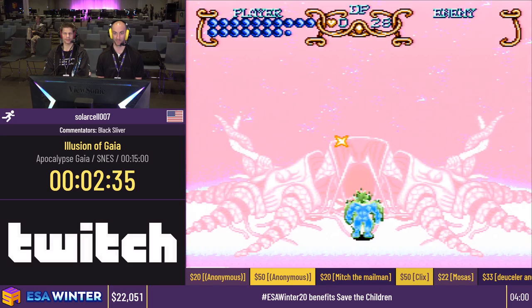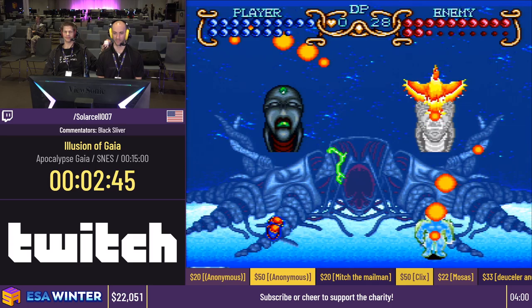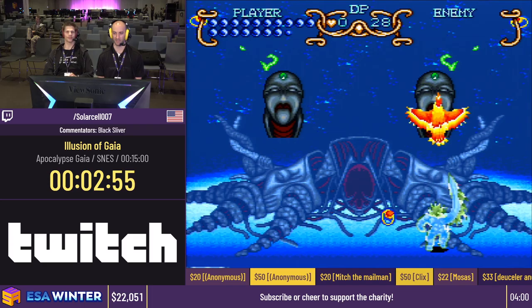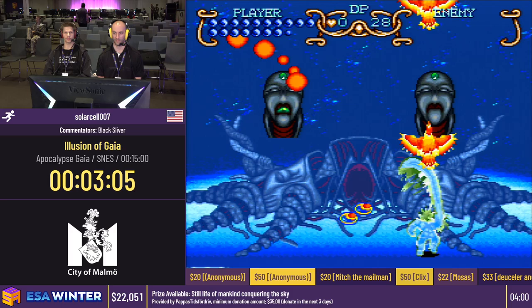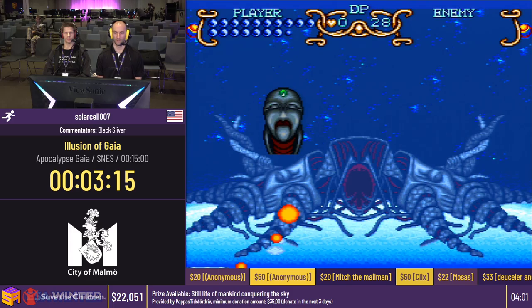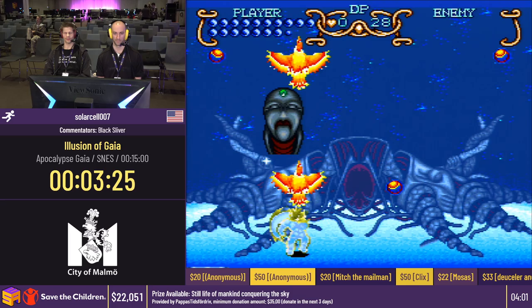So that is phase two, and welcome to Apocalypse Gaia — three more phases to go. First phase, we're going to get two Gaia heads right here that we have to destroy, and these way more aggressive red bubbles. So you're going to see me do some damage, hopefully take care of these bubbles the best I can, and then aura when these giant red orbs come at us so we don't take damage, because they are homing attacks. One head down, one to go. After this phase, we've got the craziest-looking phase — phase four.